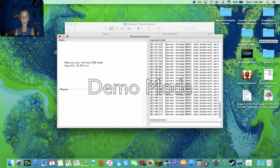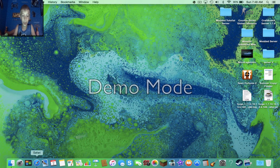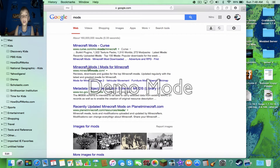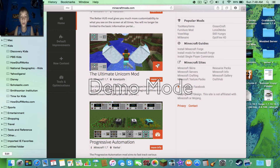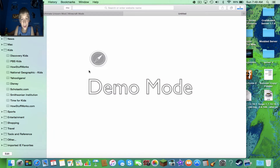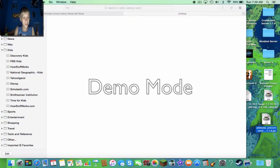Since this is a modded server, you're obviously not just going to leave it like this — you're going to want to mod it. Just go on Google and search up mods, or if you have a specific mod that you want, search that up as well. I found a Unicorn Mod — oh my god, I need this mod. And it is for 1.7.10. Sweet.